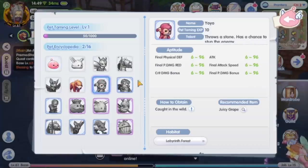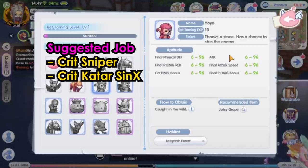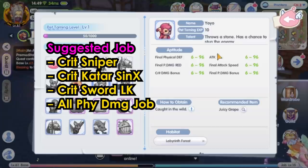Let's look at yoyo. Yoyo has crit damage bonus, final attack speed, and physical attack stats. While the crit damage bonus is definitely beneficial to crit-type builds like crit sniper, crit katar assassin cross, and crit sword lord knight, I think it is also suitable for any physical attack job class.